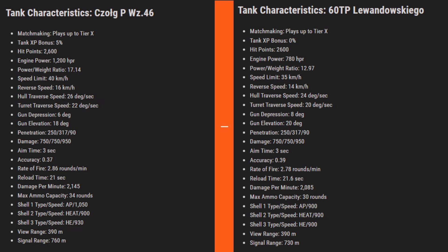So most stats are better for Chog, but gun depression is better for 60 TP. Whoever hates the 60 TP for being too slow but wants a slightly faster tank with the same alpha might find Chog suitable. However, in the current meta it is very difficult to play any tank with less than 8 degrees of gun depression, as most tanks have 10. With 60 TP, the layout lets you make 8 degrees work, but it would be interesting to see how 6 degrees plays out.